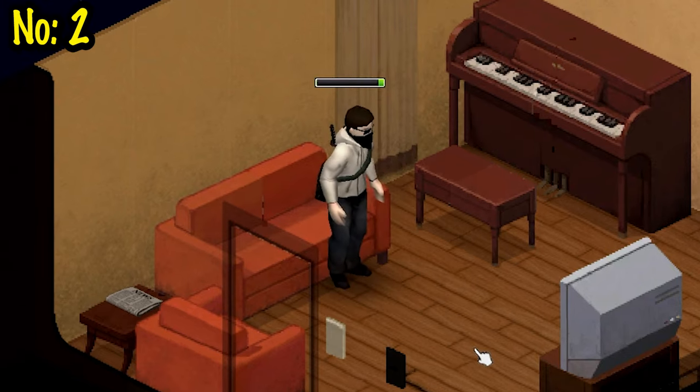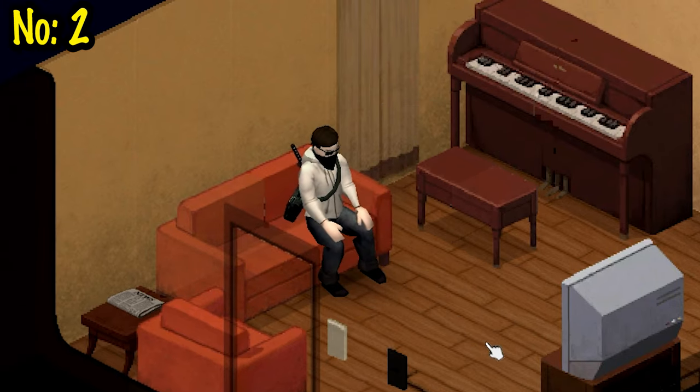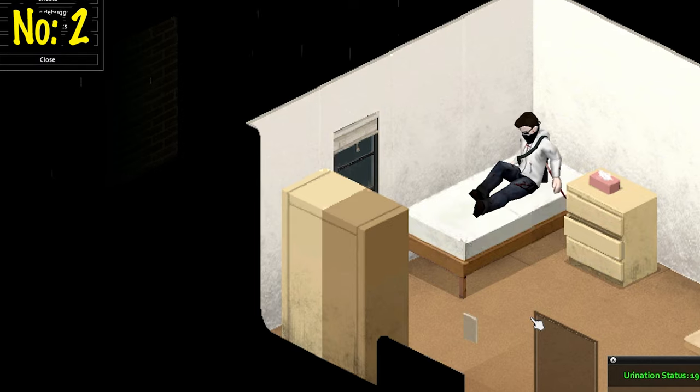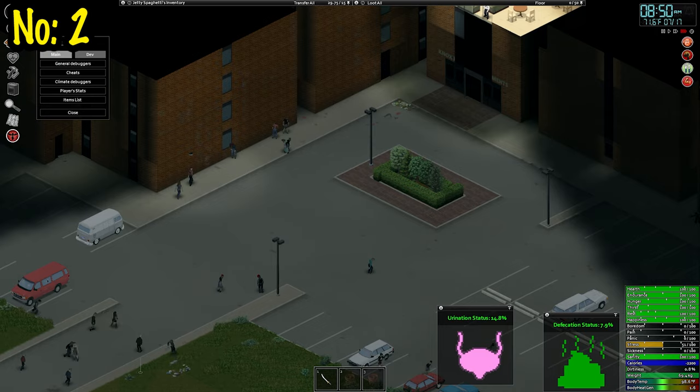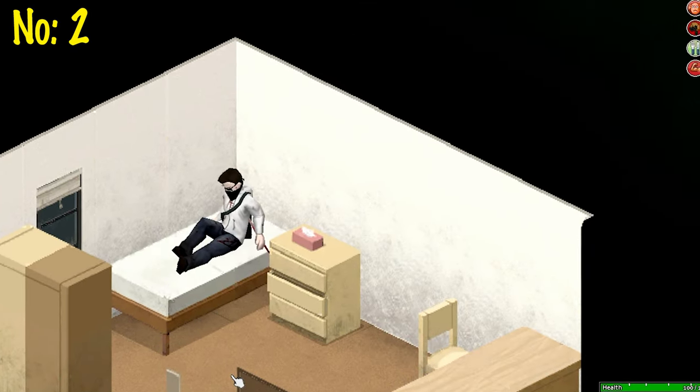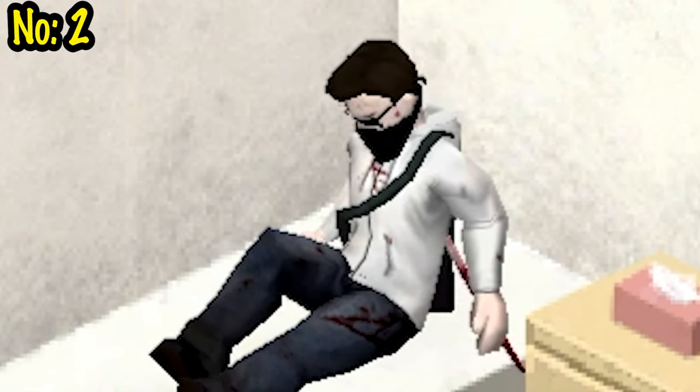Seriously, what the fuck devs? This mod adds the ability to sit and lay down. That's it. I do wish I had more to say here, but that ability adds so much to the game. Laying in your bed on the top of an apartment building while hordes destroy the downstairs areas, knowing you're completely saved but also the only human alive, is a really weird experience.